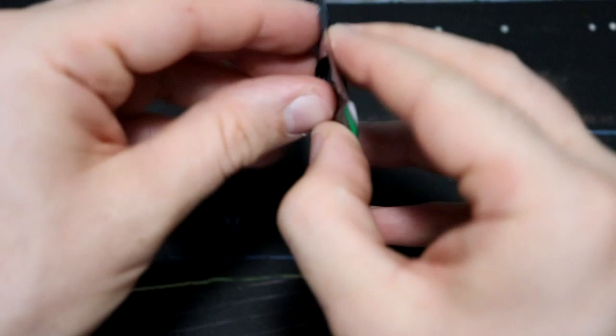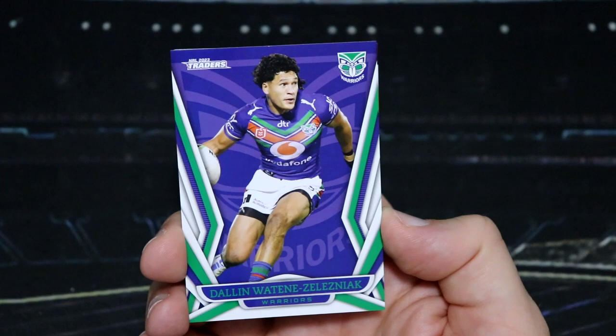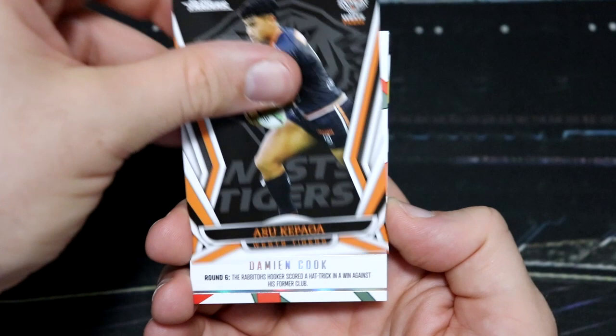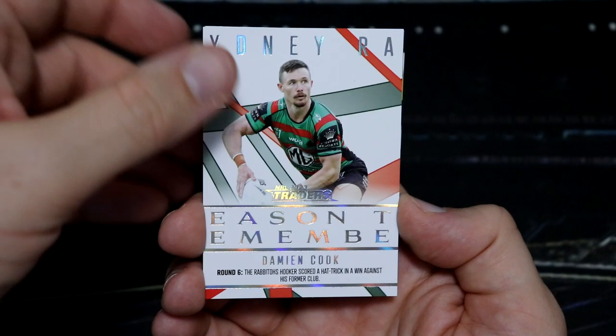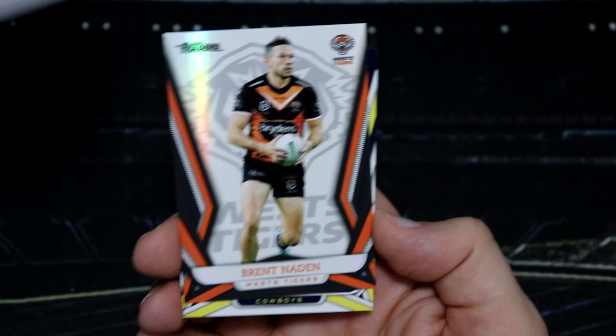We've got two packets left for today. We've only got — that first insert we got was the Season to Remember, but after that we've only got Rising Stars and NRLW. Let's see if we can pick up something super extra exciting. Oh, we've got another Season to Remember — I'll take that. Love the Season to Remembers. Damian Cook for the Rabbitohs — his Season to Remember last year was round six; the Rabbitohs hooker scored a hat trick in a win against his former club. Very memorable. We've got Brent Naden for Wests.